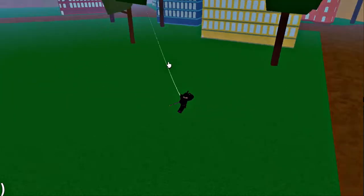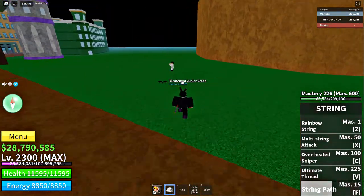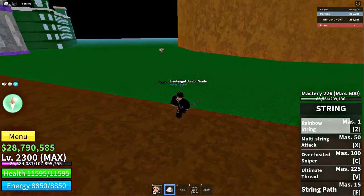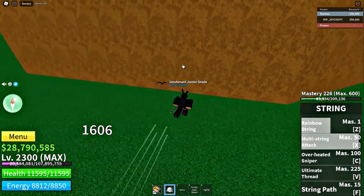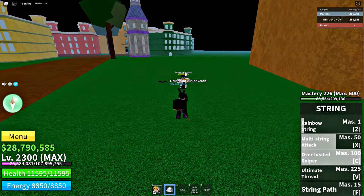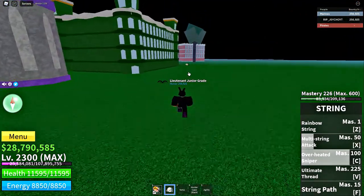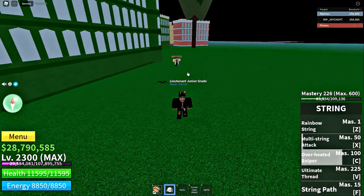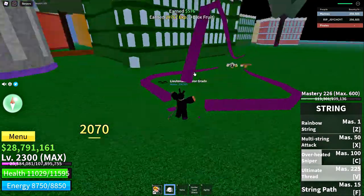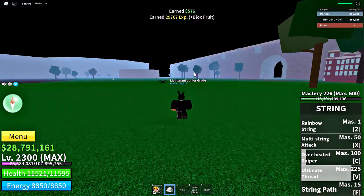Let's go through the moves one more time — the rainbow string which looks amazing by the way. That was 1,500. Then the multi-string attack, that was 1,600. Then the overheated sniper, 2,400. Then the ultimate thread — 2,000. Let's switch to the string path one more time.